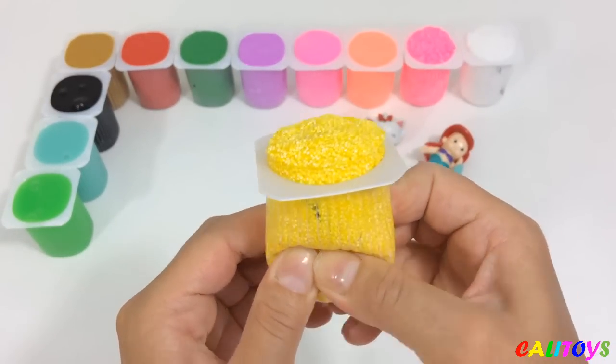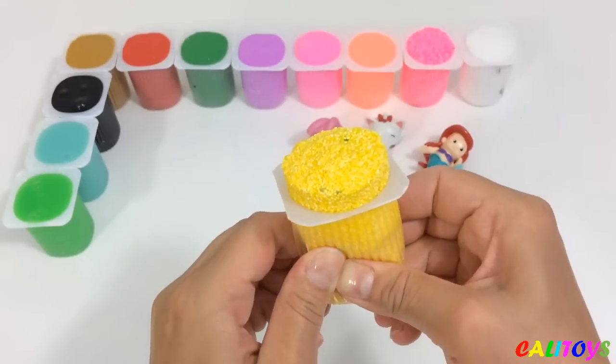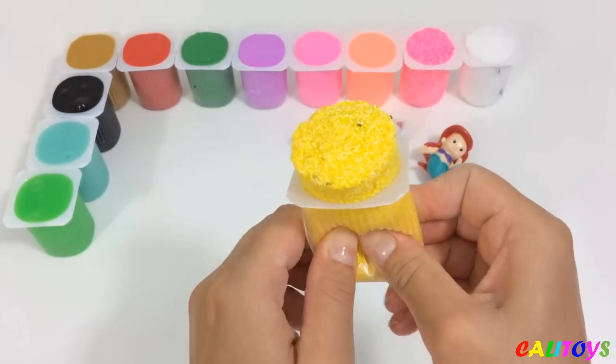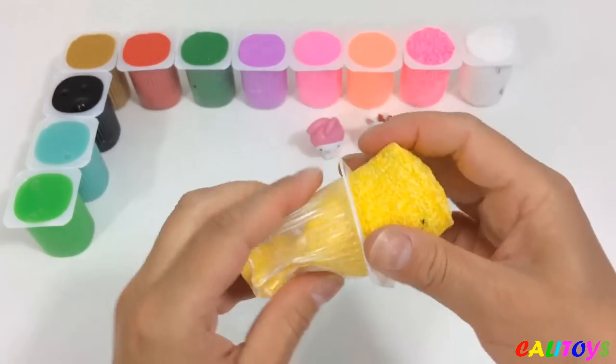6, 7, 8, 9, 10. Ready? Ready. Change hands. Grow the finger, grow the finger, where are you? Here I am, here I am, how do you do?